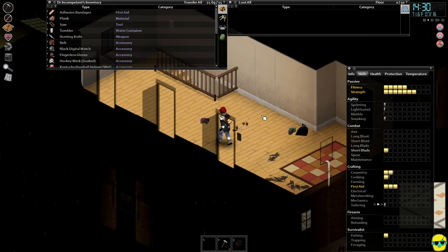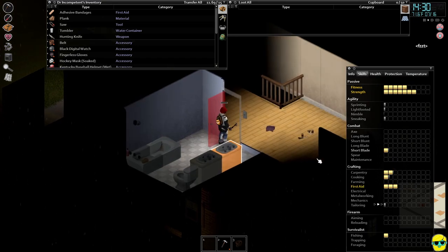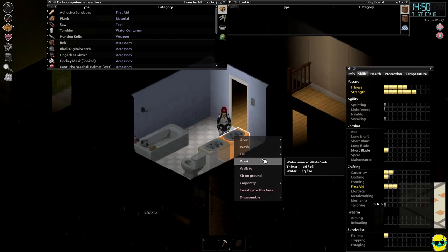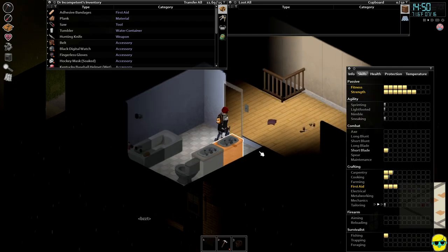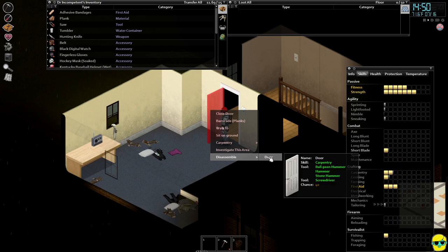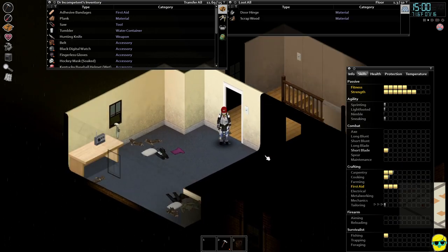We can get rid of this door too. You can see we're slowly but surely boosting up. We need a drink, so I'll do that, and then let's go downstairs and disassemble this as well.